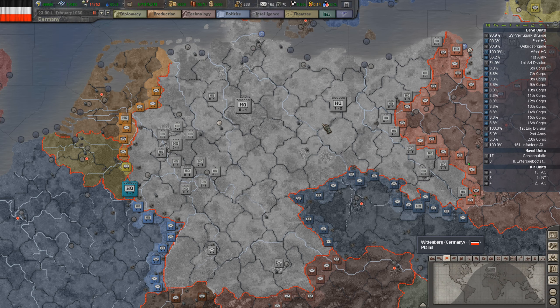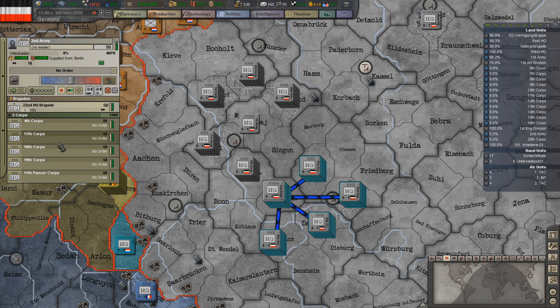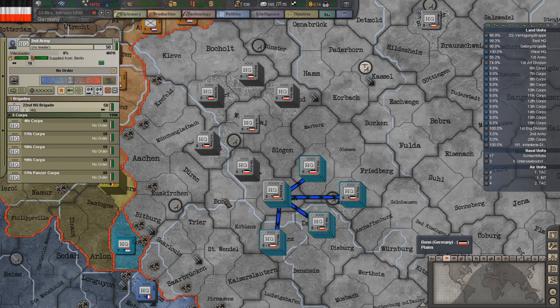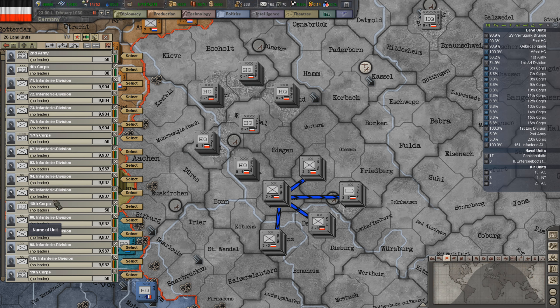Hello and welcome back to Hearts of Iron 3. It is the 1st of February 1938 and we're still in the process of building our two armies on the Western Front. The first army is complete and the second army is complete as well. The 2nd army has the 4th Corps, 17th, 18th, 19th, and the 17th Panzer Corps. All looking good.